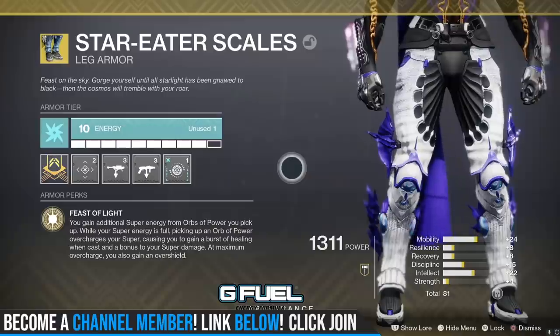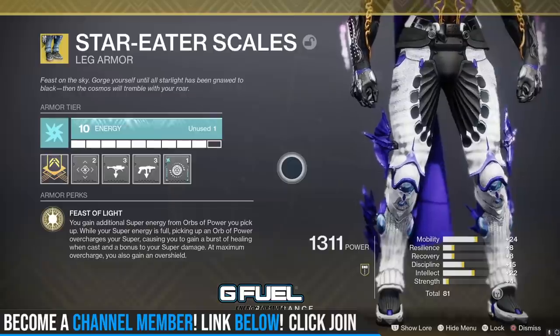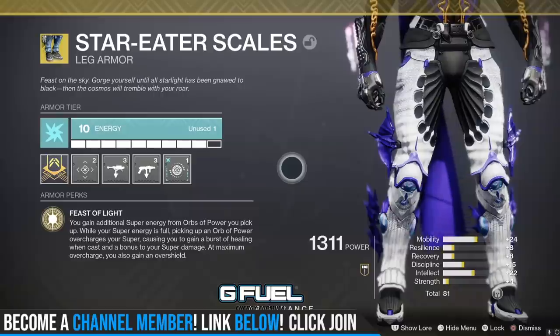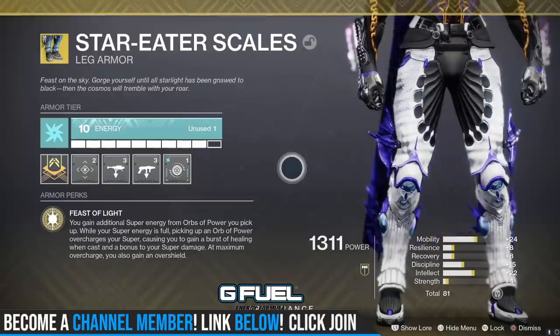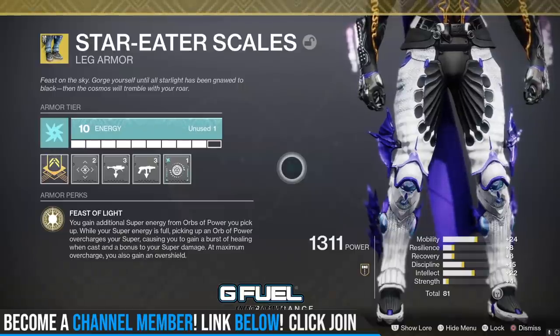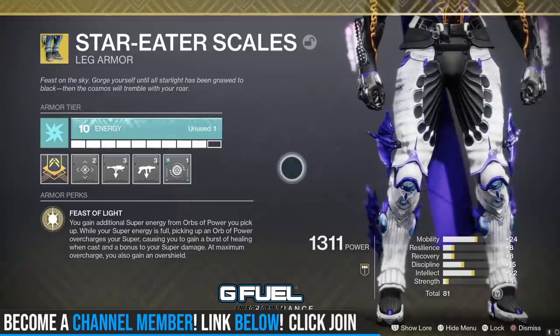While your super is full, picking up more Orbs of Power will overcharge your super — it stacks up to four times. Ideally, you want to get it to a four stack before you pop your super. It's going to cause you to gain a burst of healing when you cast it, which can come in handy if you're low health. You also get bonus damage to your super, and at maximum overcharge, you gain an overshield. Frankly, I mainly use it for the damage.